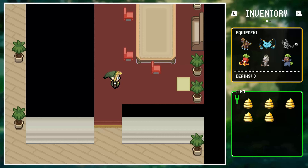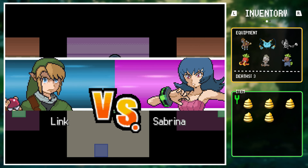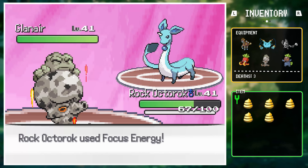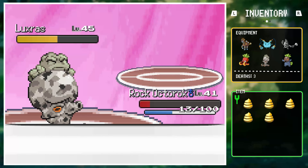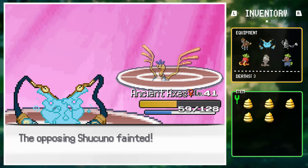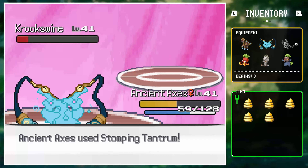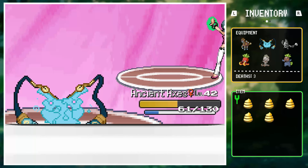With that difficult battle out of the way, it was time to take down the Saffron City boss, Sabrina. She led with Glanair against Rock Octorok, who set up Focus Energy and used Rock Blast to get two sniper-boosted faints on Glanair and the incoming Luxress. Ancient Axes then took on Shakuno with Dynamic Punches and Shadow Punches until it fainted. The last Pokemon was Crookswine — a dark type, questionable to stay in on — but Link spammed Stomping Tantrum to finish the battle and secure the next badge.